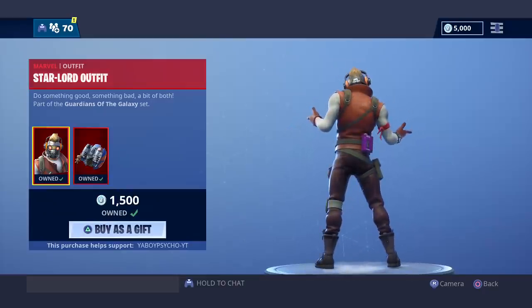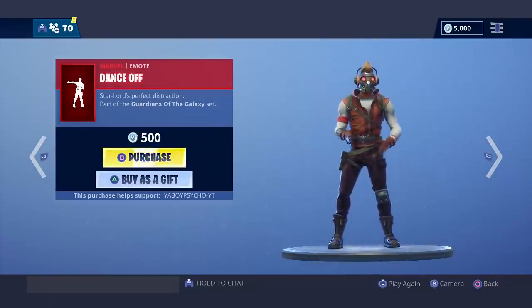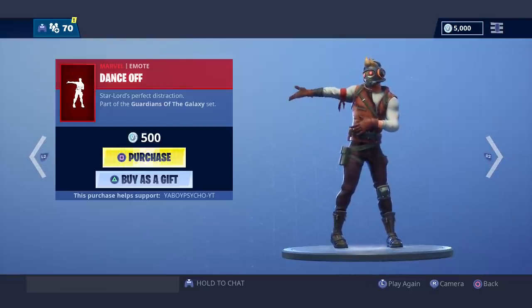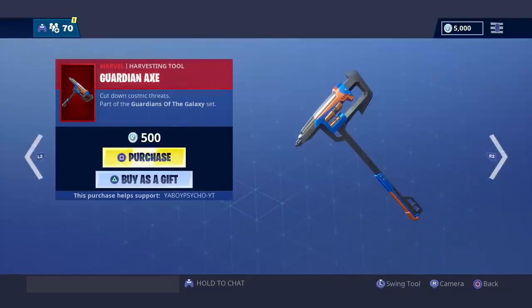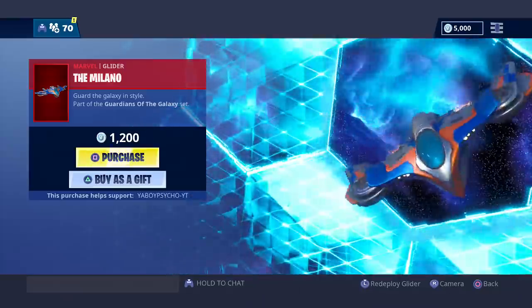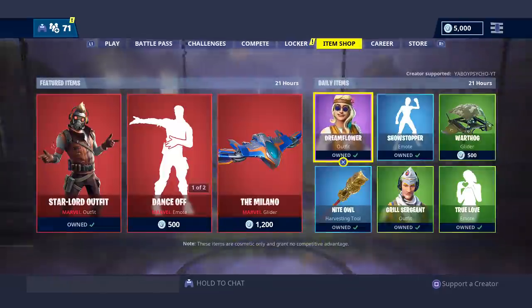I do understand that it's $1,500, most likely because of the reference and because it's a Marvel character. We also got the Dance-Off emote — the music's okay. This is probably referencing something from Guardians of the Galaxy. Then we have the Guardian Axe — this is the swing noise. And then we have the Milano Glider. I think the glider's actually pretty dope with the entry. That's very creative — one of the most creative gliders we've seen, with the intro and the deployment.